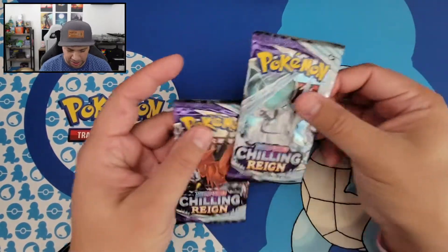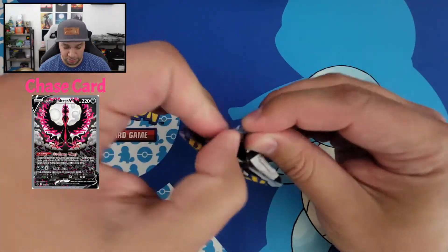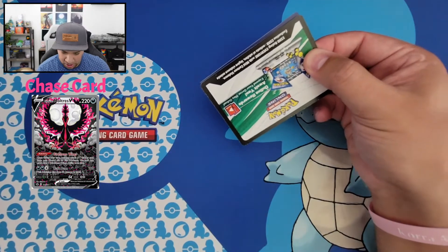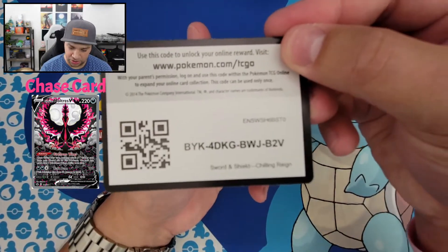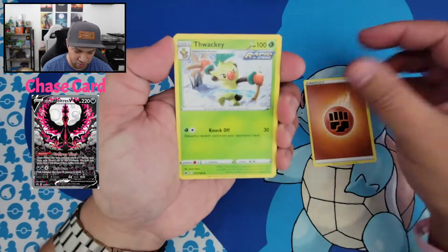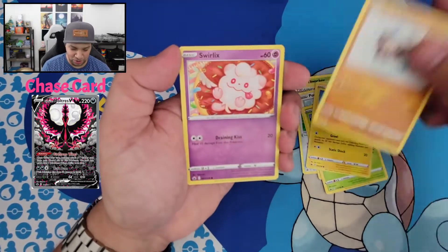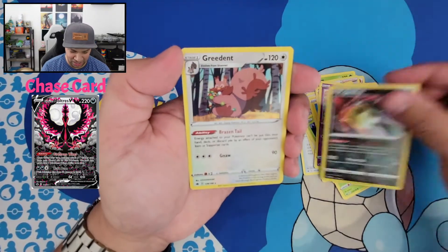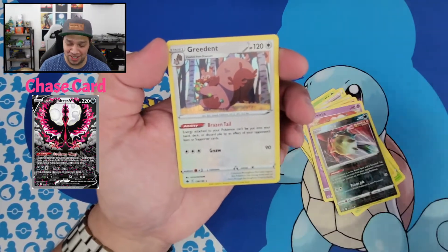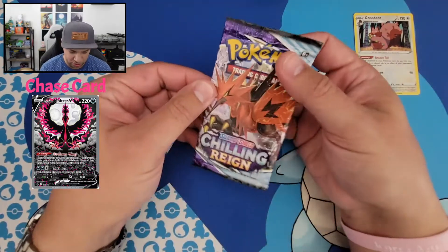We're gonna start with the two booster packs that came with the gift from them. Let's start with this one and see what kind of pulls we've got. Like I said, I've seen other people mention that they came with terrible pull rates. Let's see if both of them come with the green code cards — actually, this one is a white code card, so who knows. We got our Fighting Energy, Thwacky, Peony, Chessplate, Porygon, Grookey, Mareep, Rockruff, Swirlix, Reverse Holo Quillfish, and we got a Greedent. I actually don't have this Greedent, so that's pretty sweet to add that, and it is a holo. So I guess there are some nice cards in here. Obviously it's not like a V card or anything like that, but still pretty cool.